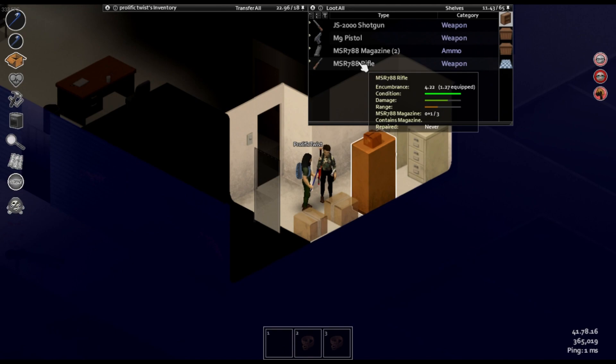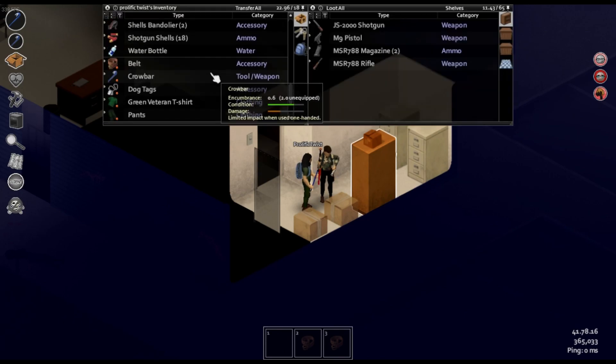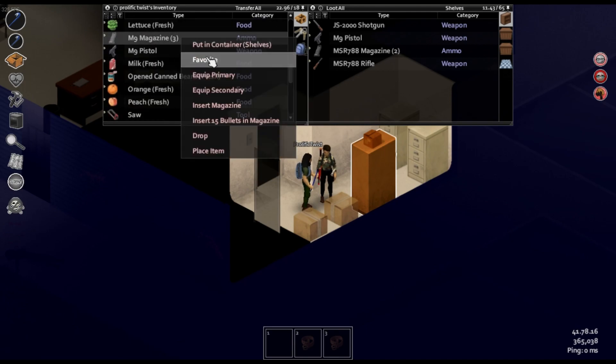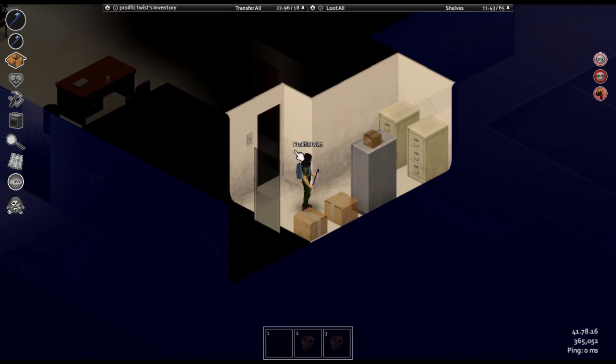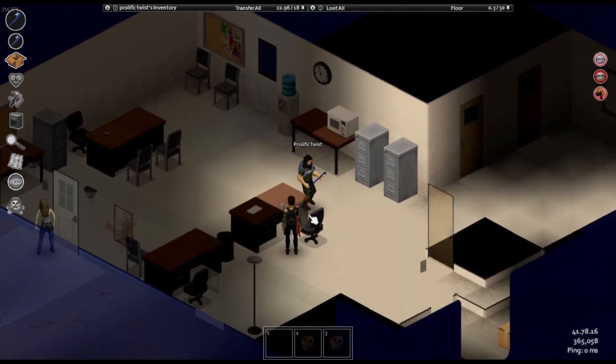I got three full mags now. Do you want this MSR or do you want me to take it? You're more than welcome to it - it just doesn't have a scope so it's kind of useless right now. The music's on and I'm just loading bullets. It's every time you level up something. Open up this desk and grab a holster in the bottom of it.